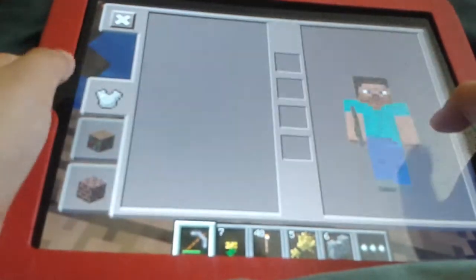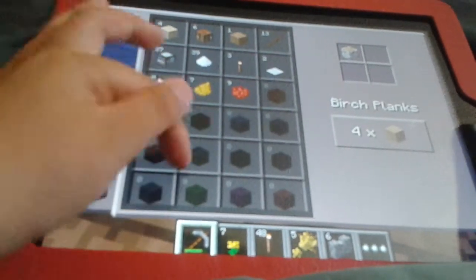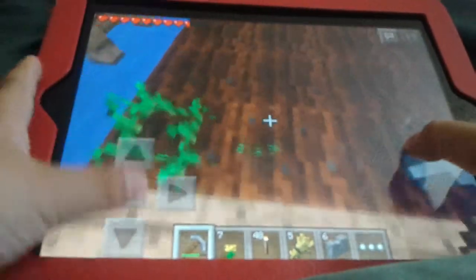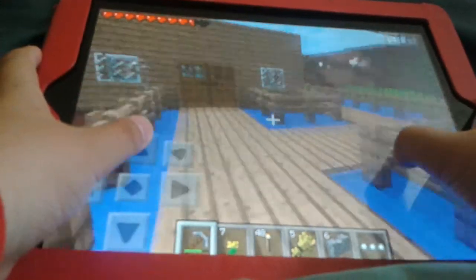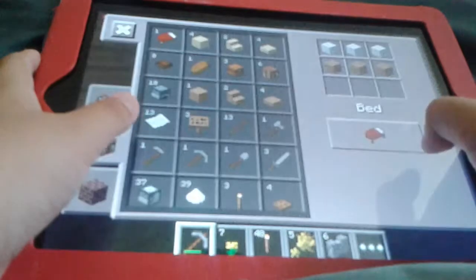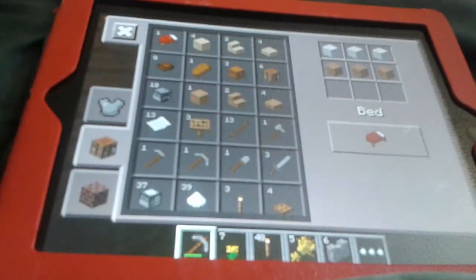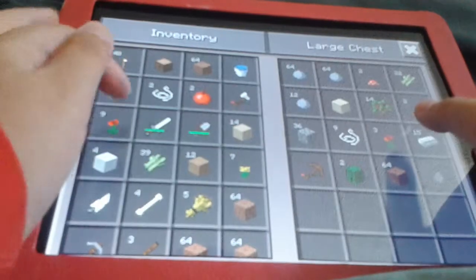Oh my god! The inventory looks a lot cooler. That's awesome. I want to see how the crafting inventory looks - I think it's gonna look pretty cool. Oh! It actually shows the crafting recipes now. That's awesome.